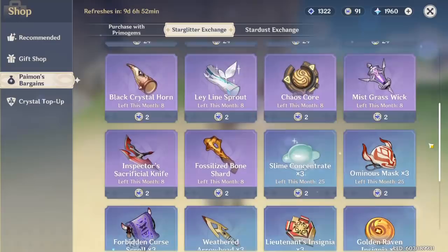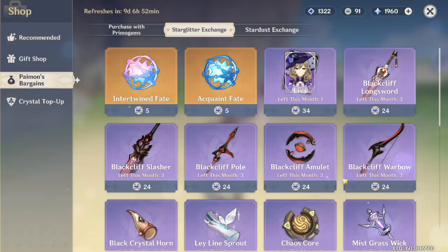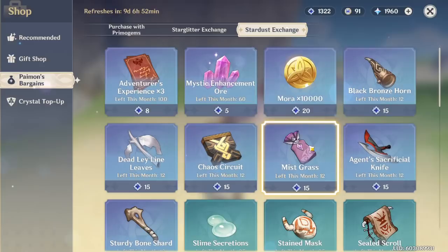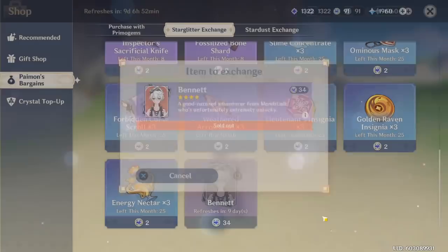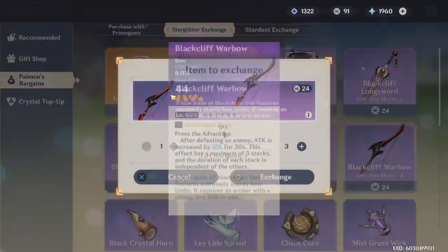Since we're in November, you can get Bennett in the shop — one of the best supports in the game, arguably the best four-star character. Make sure you're spending your Stardust and Star Glitter. For Stardust, the most important purchases are the Fates you can get every month, then Mora. For Star Glitter, I'd save up in case better items appear. But right now, Bennett is the best thing in the shop. The shop weapons cost 20 Star Glitter but have crit damage as a secondary stat, which is nice.